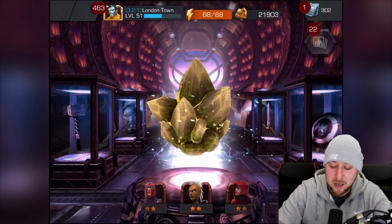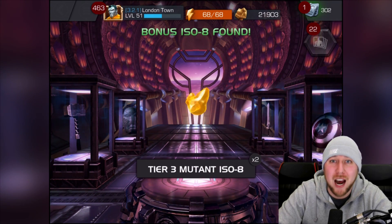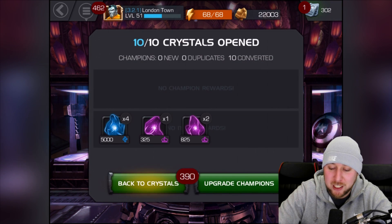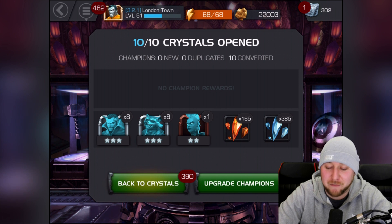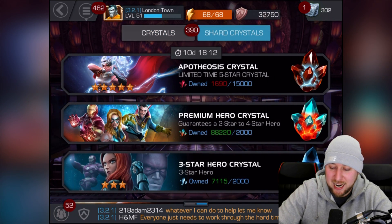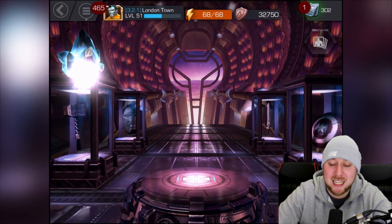We got a two-star Storm on the last Wooded Crystal, but three three-stars in total added up to 165 four-star crystal shards — pretty good! Opening one more three-star crystal: boom, there it is — 165 four-star shards and 385 three-star shards. We've actually got nearly 1,700 five-star shards again, which is awesome.